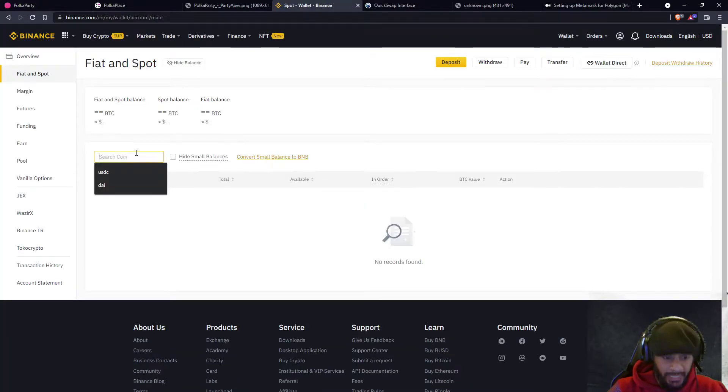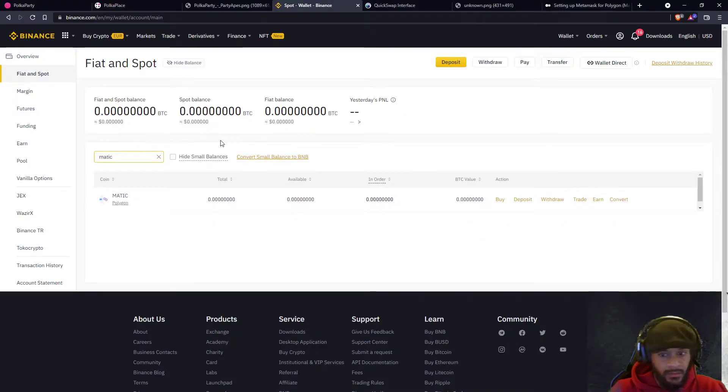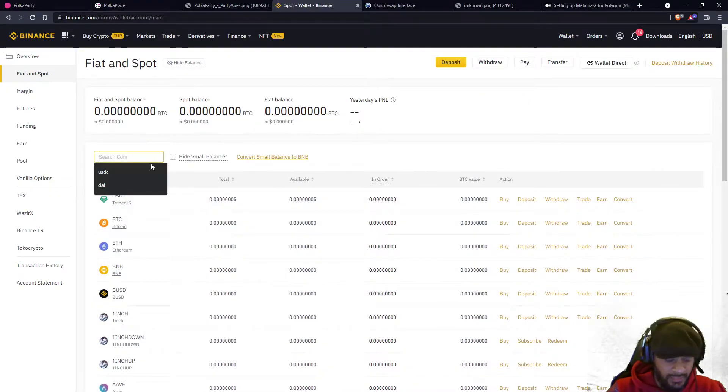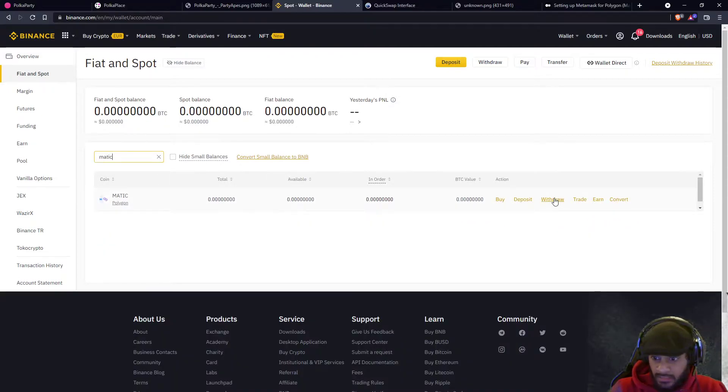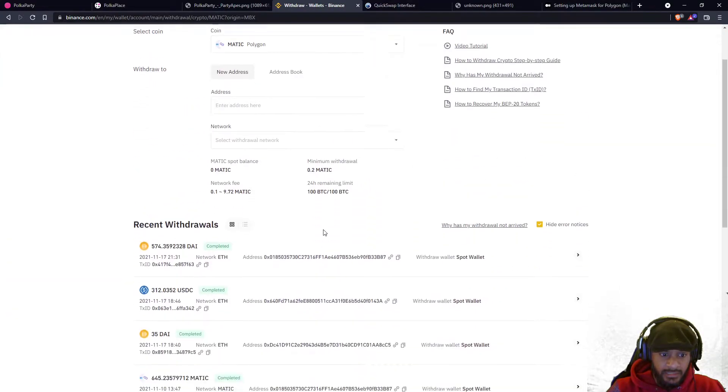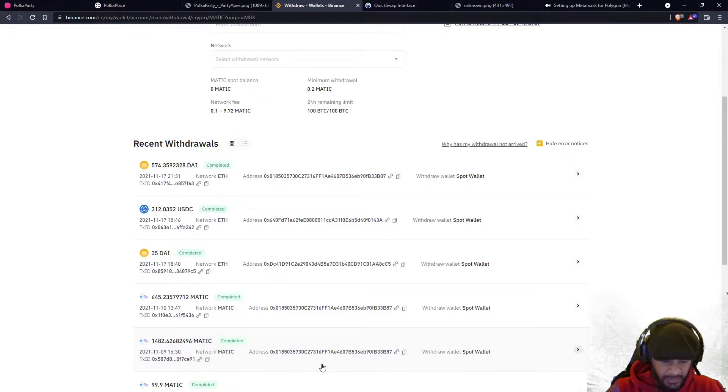Once that happens, you need to go to your wallet and check if you have MATIC. You can also see on my account over here — how do I transfer? Let's say I have some MATIC on this account. Once I have MATIC, I just click withdraw. You can see on my account I have withdrawn some MATIC already, back around the 9th and 10th of November.